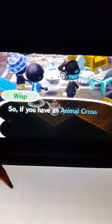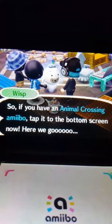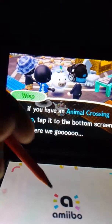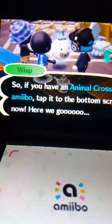Wisp says: 'I can't remain in your world like this without another person to possess.' Basically, if you guys have an Animal Crossing amiibo, you will go ahead and put it on your screen, and then boom — they will be able to come into your town.